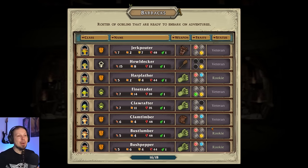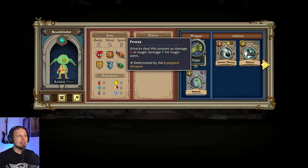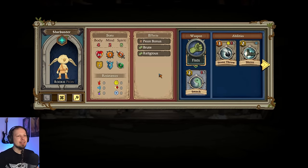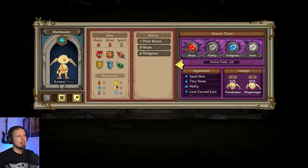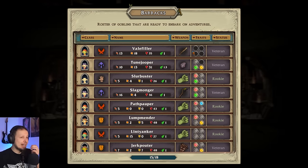I think we have fought our way out of the early game and we can just say goodbye to you guys. Who are you, Slurbuster? Technically pretty good spirit. You would make a great shaman. The base stat line is 5-5-6. We should absolutely keep you. I think we have enough room now.